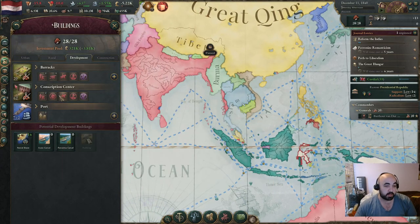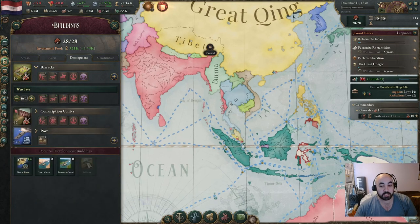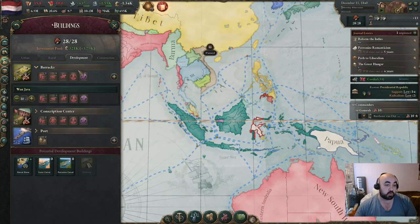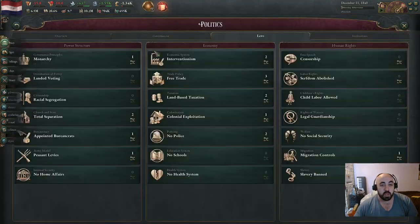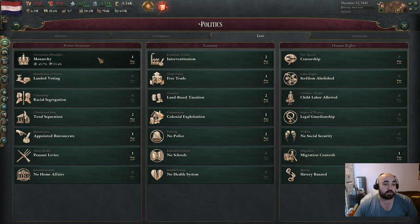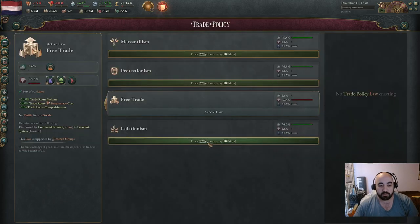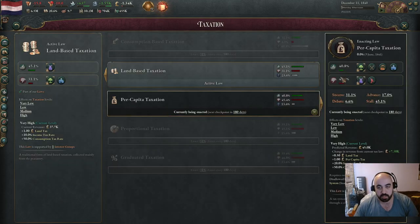We are first going to switch everyone to regular infantry, which is going to make all the conscripts suck. Then we are going to delete the barracks everywhere but the capitals. The capital units should be able to handle everyone else when we have this revolution. Then we will switch to per capita taxation, and after we get rid of this we should be able to go to Parliamentary Republic after we put the intelligentsia in government.